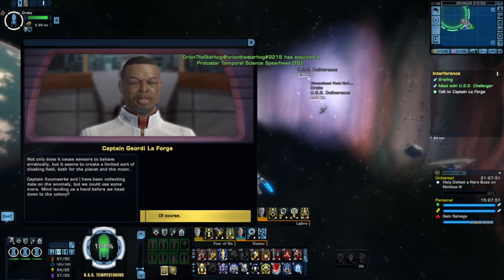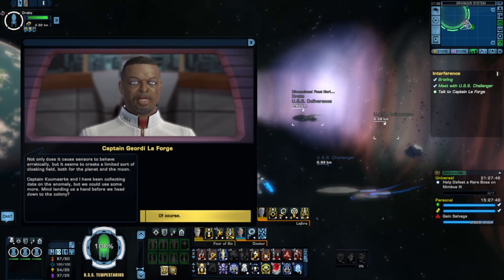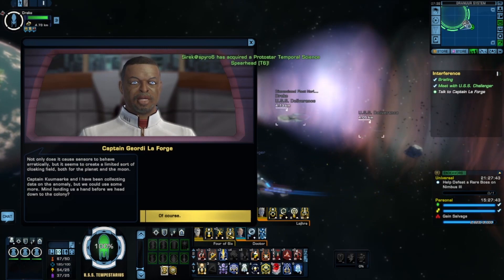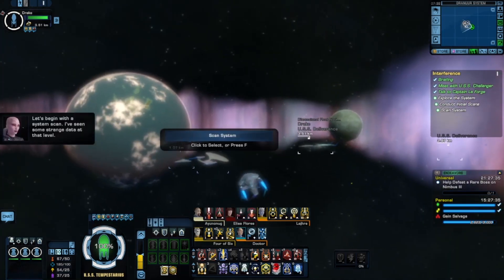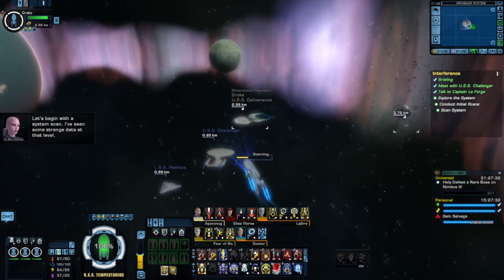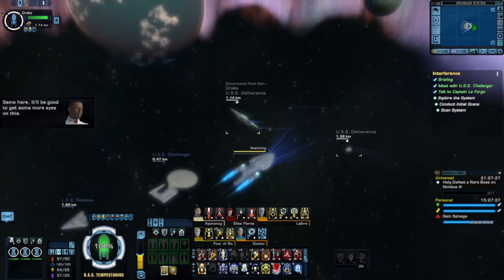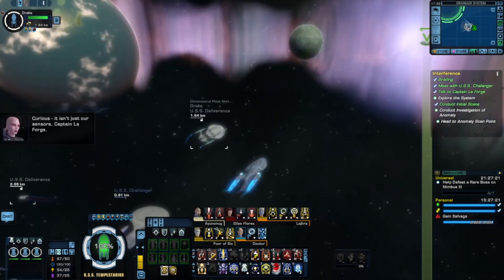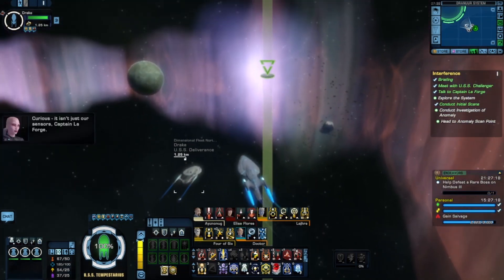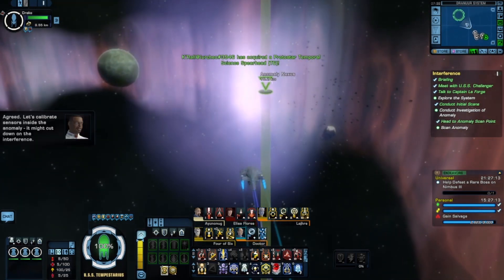Not only does it cause sensors to behave erratically, but it seems to create a limited sort of cloaking effect, both for the planet and the moon. Captain Fumarkay and I have been collecting data on the anomaly, but we could use some more. Mind lending us a hand before we head down to the colony? Let's begin with a system scan — I've seen some strange data at that level. Let's calibrate sensors inside the anomaly; it might cut down on the interference.